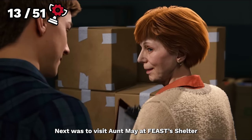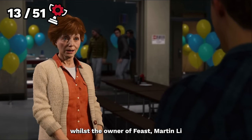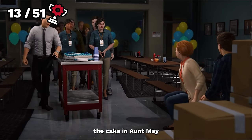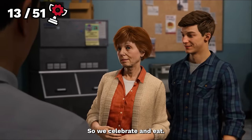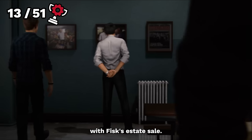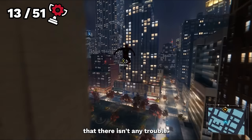Next was to visit Aunt May at Feast's shelter and help with their surprise party. We distract our loving Aunt whilst the owner of Feast, Martin Lee, brings the crew in and more importantly the cake in. Aunt May has been volunteering here for five years helping the people of New York, so we celebrate and eat. Not for long though, as we're then told something's going on with Fisk's estate sale, so we need to head there and make sure there isn't any trouble.